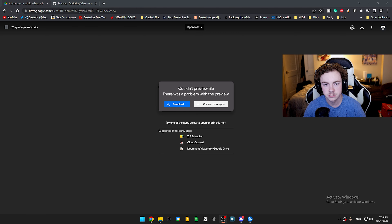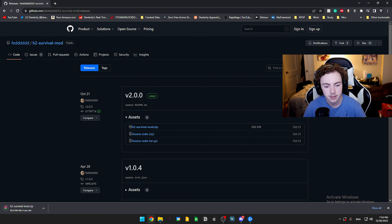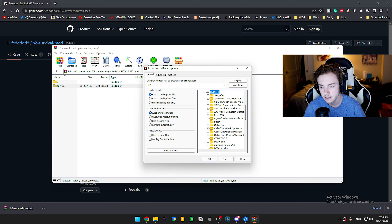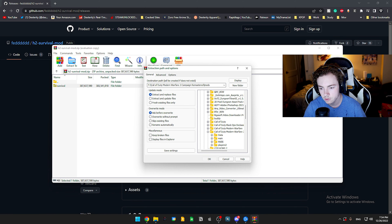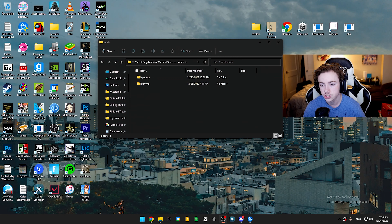Now we're going to do the Survival mod — same exact process. Download the zip, wait for it to finish. This one goes a lot faster. We're going to do the same thing as before: send it to the mods folder and extract it. It's only a few hundred megabytes so it extracts much faster. Once that's done, the survival mod is installed.